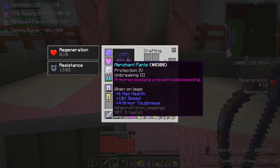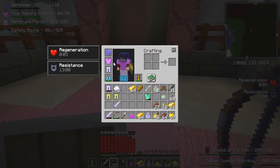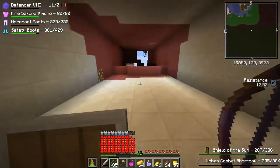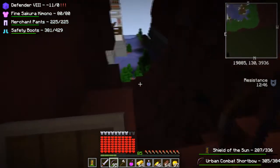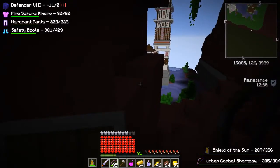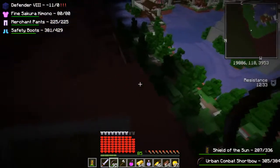I'm actually going to equip these new merchant's pants just in case my armor breaks. This is the abandoned quartz quarry dojo. The fine sakura kimono is a really good piece of armor - I think I'm just going to equip it because I kind of don't feel like dying. Usually there's not that many spiders in here. The sakura kimono is one of the best pieces of armor right now - this is the new dojo chestplate since the merchant's tunic is no more. We can get out of here and screw all these spiders.